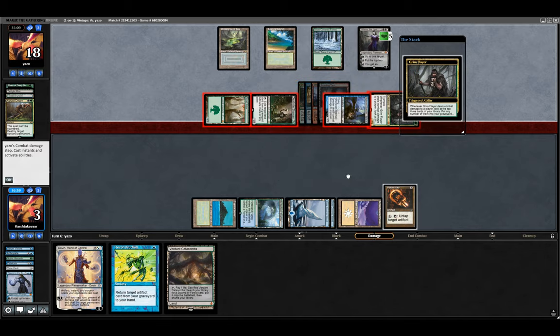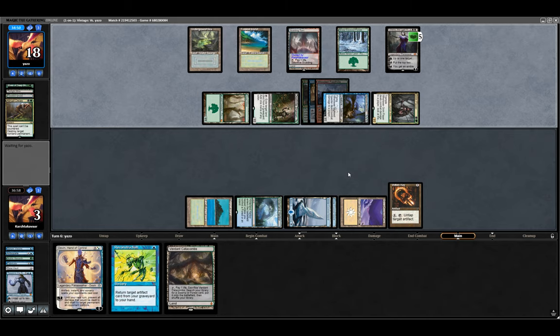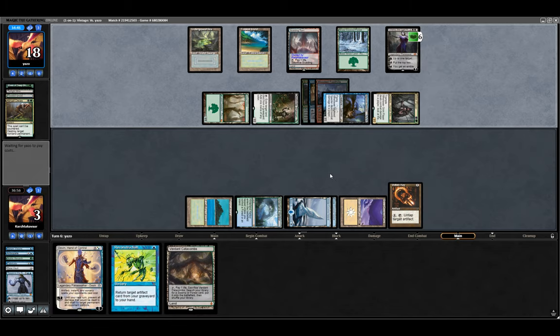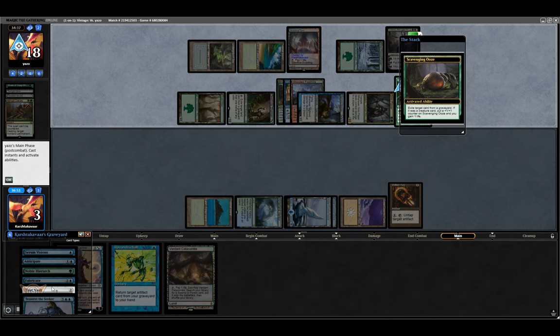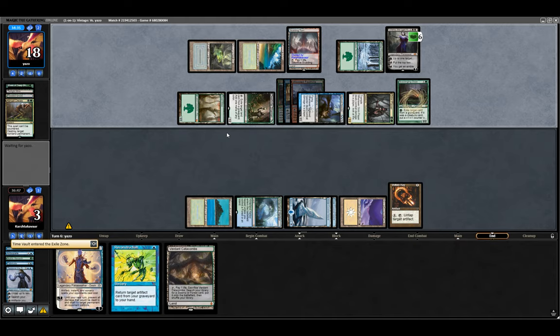Assuming nothing terrible happens, we can start taking infinite turns right here, right now. In our main phase we cast Reconstruction to return Time Vault, cast Time Vault, untap Time Vault, tap Time Vault. Now at that point our opponent probably just concedes. Nooo! Okay, we're screwed. Everything is dust and fire.